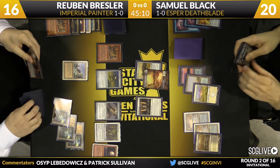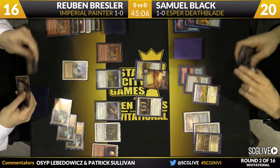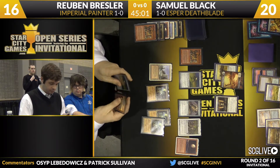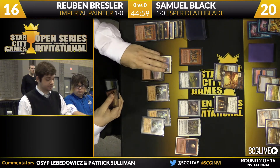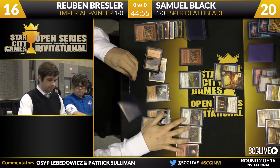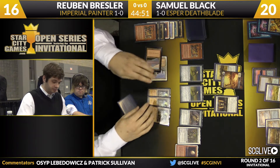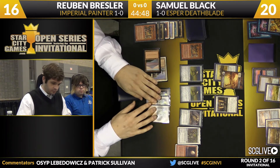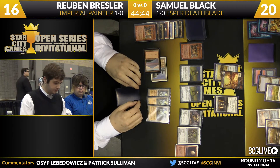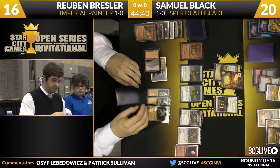Sam just has a hand of Dark Confidant, Deathrite Shamans, and that Jace he can't cast. This is kind of the issue with Esper Deathblade Game 1 against combo decks — they really can't do that much because they're kind of just a fair deck trying to beat other fair decks. Ruben now with a backup Painter Servant. It's interesting to see if he's going to make his move right now — the coast feels relatively clear, but he may err on the side of caution.